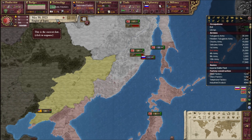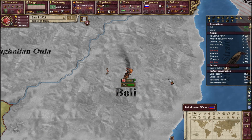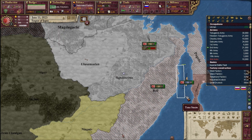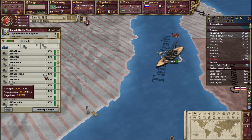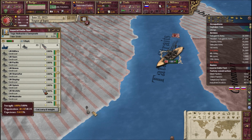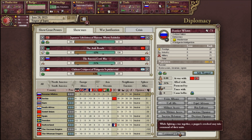That way, the invasion of Manchuria will be swift. So we go to the Battle of the Tartar Straits — we won. The battleships of the Imperial Japanese fleet, no joke, with four battleships and twenty-three support ships, destroyers, and cruisers combined, soundly defeated them. I believe we'll have enough war score to just negotiate it all.